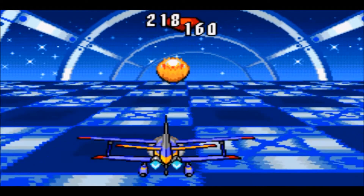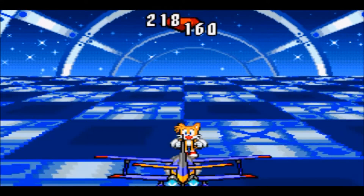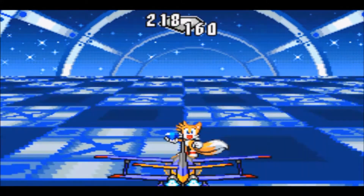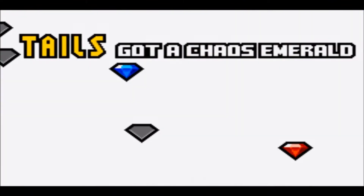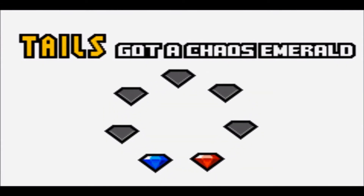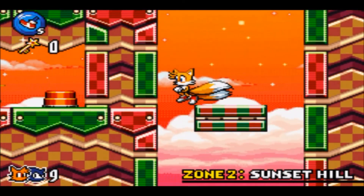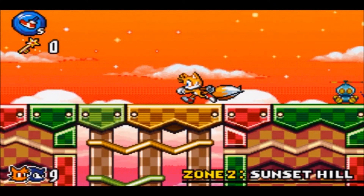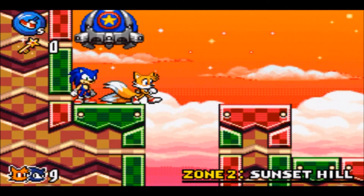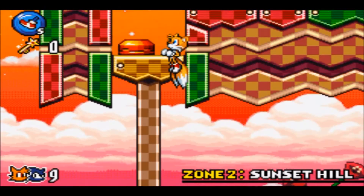Now we're introduced to these weird bullet bill-looking objects. If you jump on them, you can get extra rings — something worth doing. But there are a few occasions where you don't want to do that, because the final special stage is going to be hellish enough to get through.